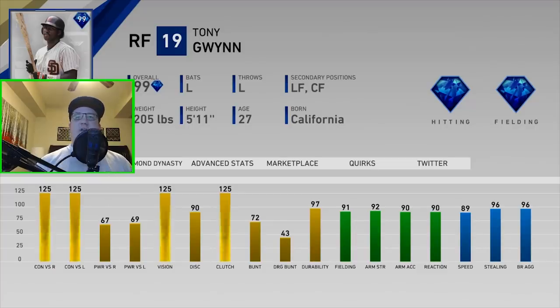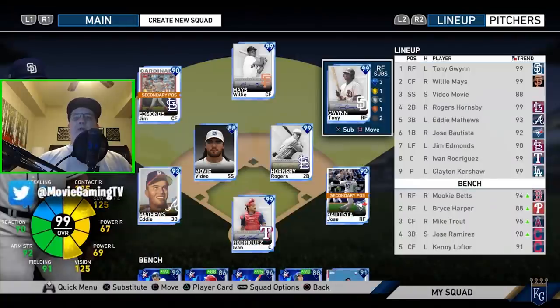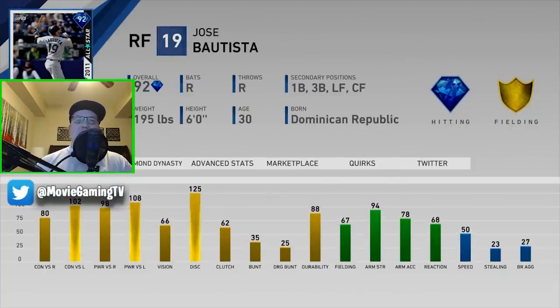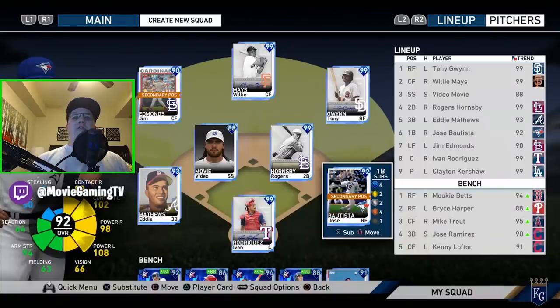Joey Bats at first base as a secondary first baseman — unbelievable card. If you guys remember the Brad Miller card from events, Joey Bats kind of has that leg kick too. He's always a threat to take it deep, really good card, has great arm strength, and he's going to be our first baseman for right now.